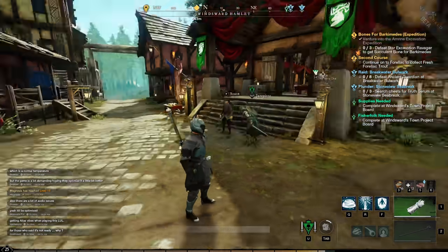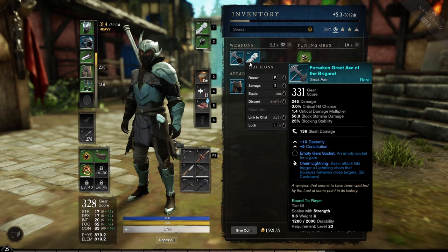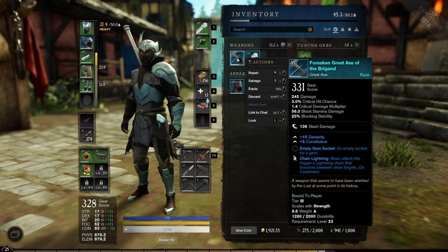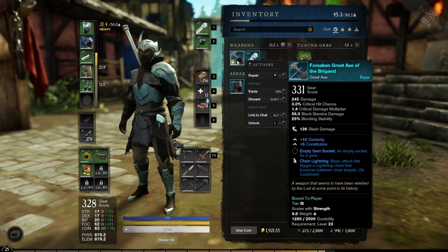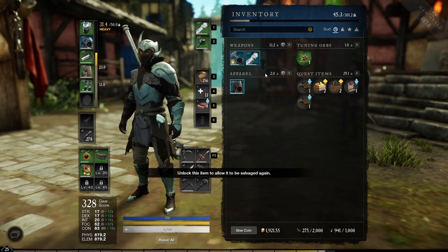When questing you'll find a lot of loot, so it's best to lock really good items when you find them. Simply press L while clicking to lock the item. Now you can salvage all your loot without worrying about accidentally salvaging the good item.